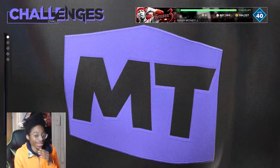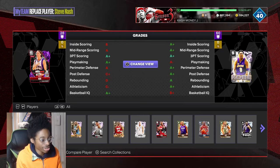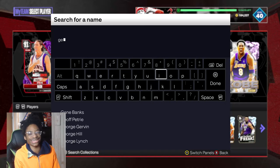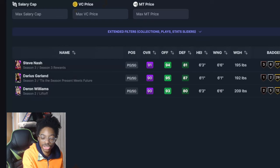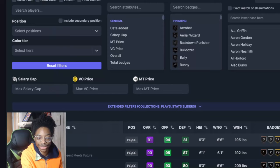First, go to Spotlights and go to the Triple Threat Spotlight. The players you want to use: if you're at level 36 you can use Steve Nash; if you're rolling on a budget you can use Kevante George. You want a point guard with Gold Dimer or Hall of Fame Dimer. Jason Kidd has it. You can also go to 2KDB for a list of point guards with dimer.